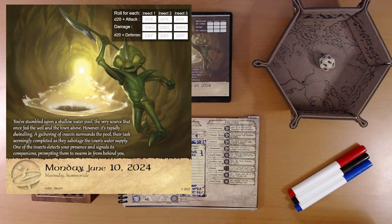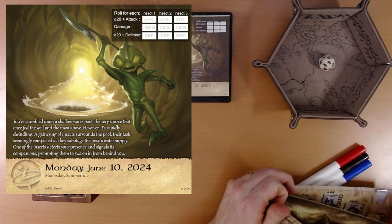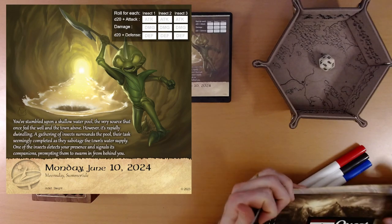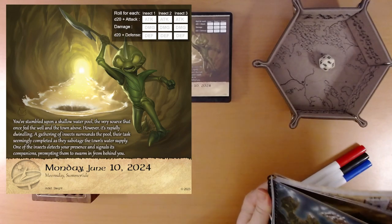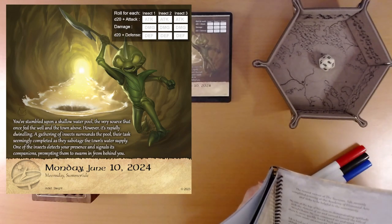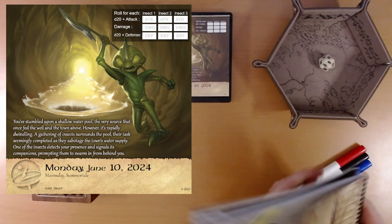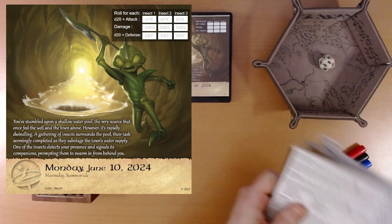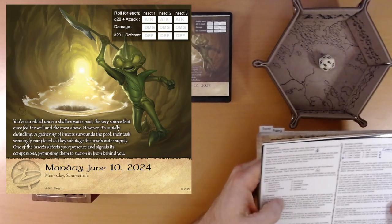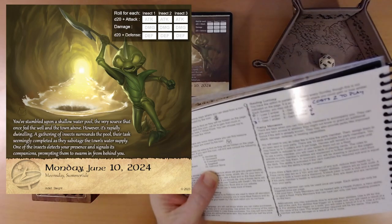Looks like we're going to fight three insects. There is a hidden icon on this page, so we find a treasure. It might make more sense to do this after, but let's do it now, otherwise I will forget. You'd think I would learn my way around this book by now. There we go — it's a backpack. We're going to roll a d10 and see what we find.